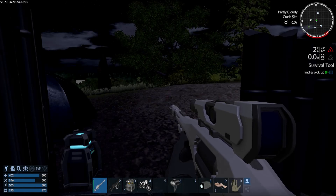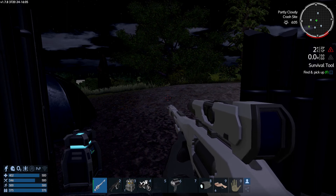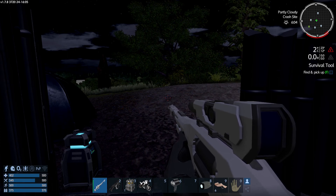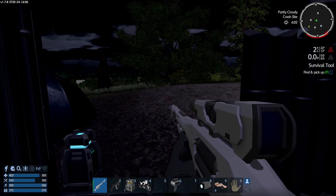Hi and welcome back to day three of our playthrough of Empyrean. If we look at the top right there under the words 'partly cloudy' and 'crash site' we've got 604, and we got the arrow pointing up, which means we've actually not arrived at day three yet.